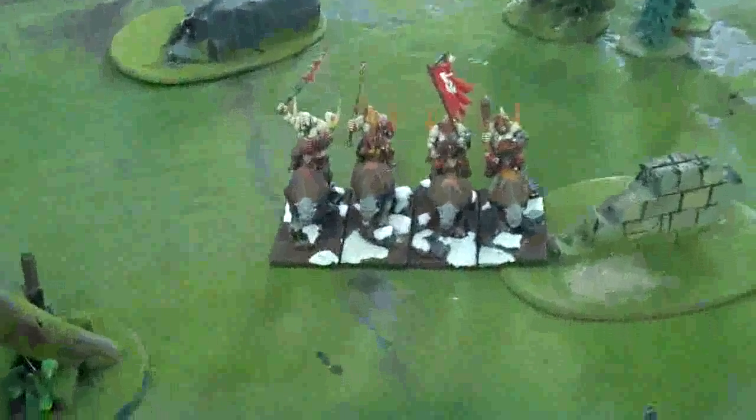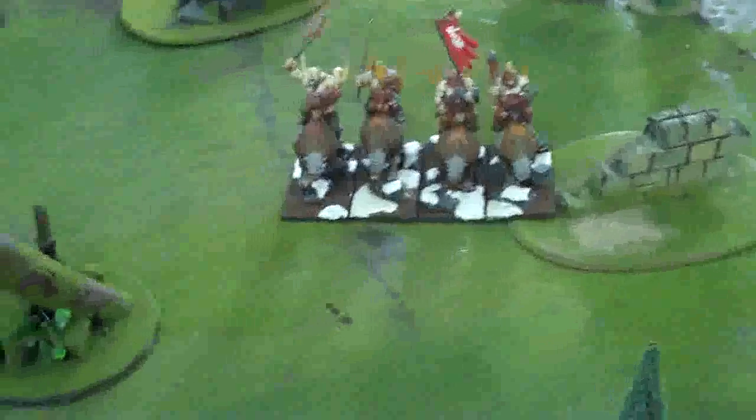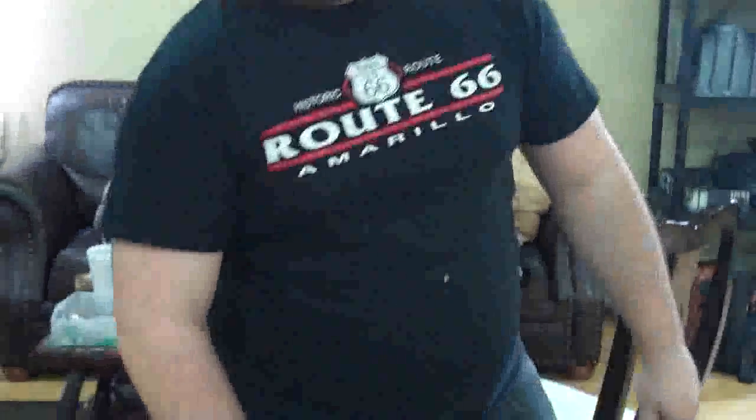He's coming at me! Mason moved forward maximum on both the Bulls and Mournfangs. The Leadbelchers took some pot shots — they're just in range of the Miners. The Mournfangs were able to touch the terrain, so when my Organ Guns open fire on them they'll get a ward save. Mason's predicting misfires on both guns.